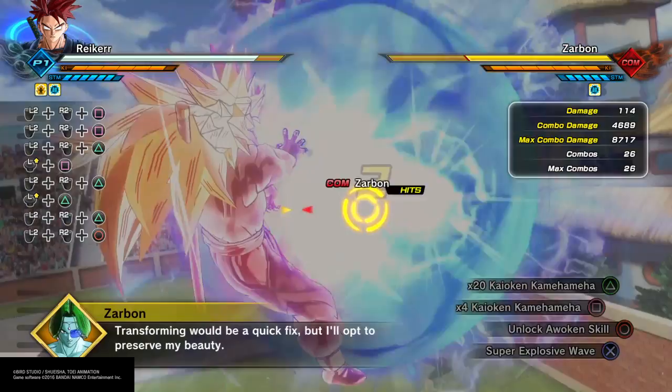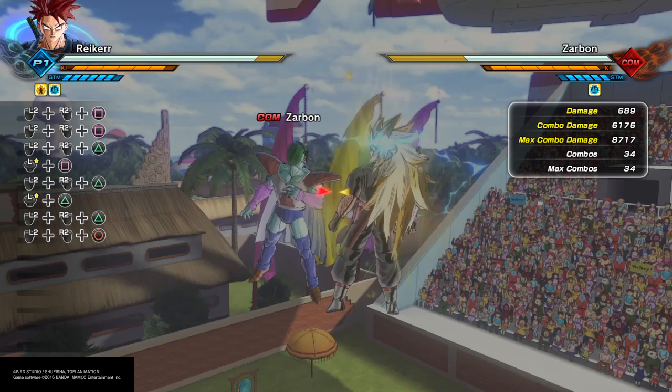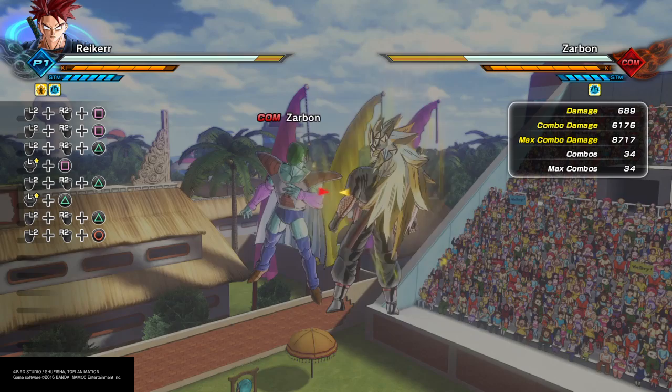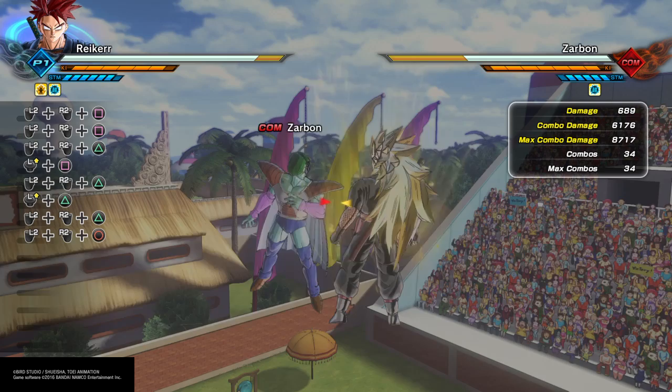Okay, so with my character's build, the damage difference is about 6 to 8 — about 2600. So that equates to about 30% damage difference roughly. So actually, the x20 Kaioken Kamehameha is 30% stronger than x4. So much for technical accuracy in terms of labeling, because the x20 Kaioken Kamehameha definitely isn't 5 times stronger than the x4. It should probably be more accurately labeled like a x6 Kaioken Kamehameha.